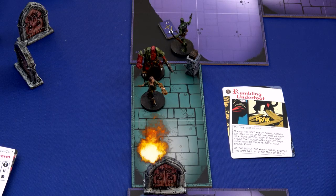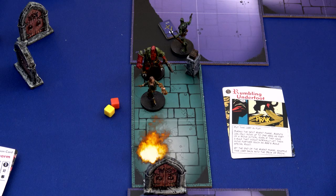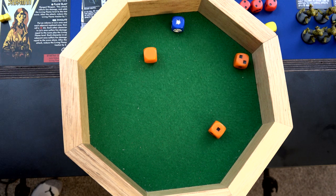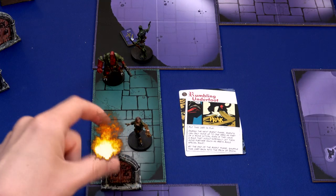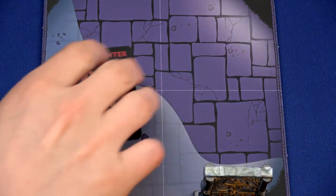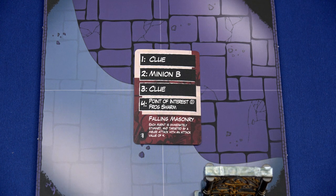To start this round, let's do an examine of that clue. Hellboy will spend one action cube and Liz will power him up, so at least he can roll three orange. As long as we get three successes, we'll get one insight token - that'll be our fourth. We roll and get four - that's bigger than three, so we move up one on the information track. Liz then spends one action to move and freely opens this door. We flip our encounter card and get a clue, a minion B, another clue - two clues - and a point of interest and a frog swarm.